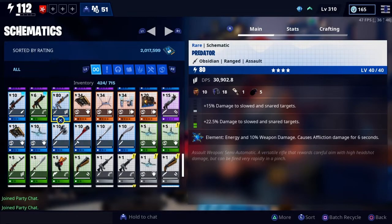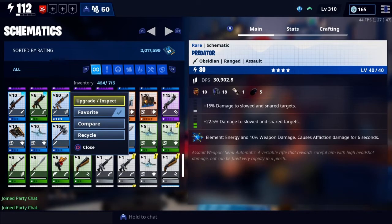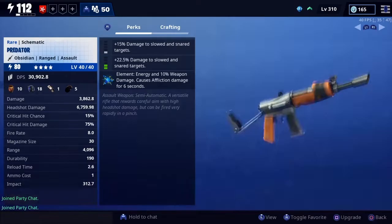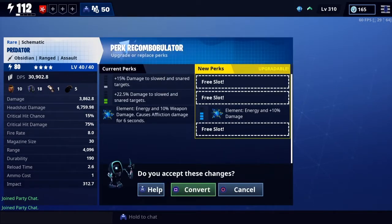Alright, you guys want to know how these double perk guns are done? Well basically this is how it's done. They go into one of these, say upgrade. You're going to want to modify the perks, and this is what happens.